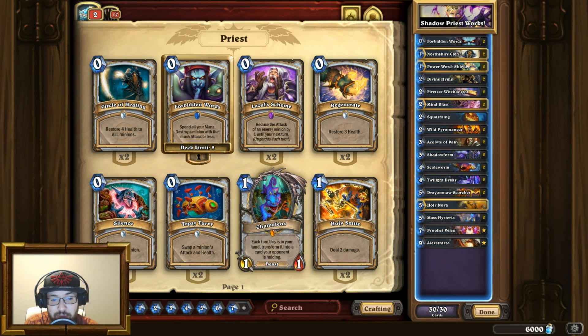The main takeaway from this deck is that Wary made it from rank 3 to 250 legend. It also uses Shadow Form, a card that no one uses competitively — I have not personally seen it in at least two years. So I'm quite hyped to see what this deck has to offer; apparently Shadow Form Priest works in the current meta.